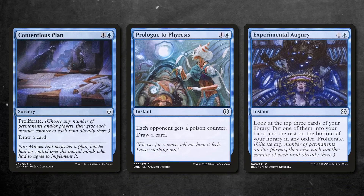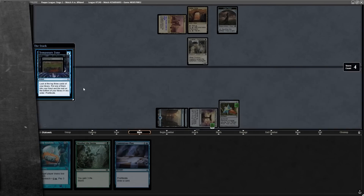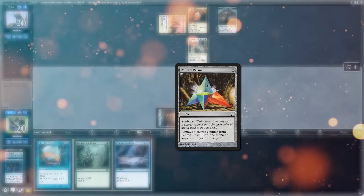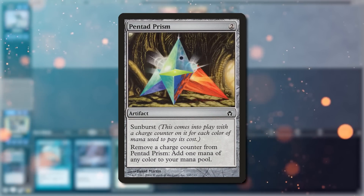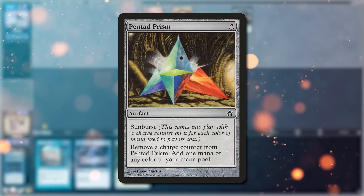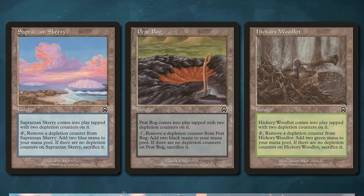These three cards are way better than you think. Both proliferate and infect go hand in hand to give you a lot of value, especially if you have a load of value permanents in play that care about having counters on them. Pentad Prism is a great example, making our spells close to free if we proliferate it every time we cast a card. Similar ideas work with Everflowing Chalice and every non-basic land in the deck.